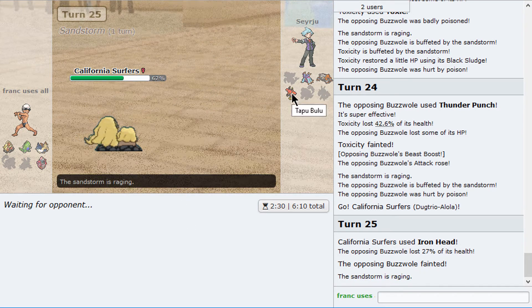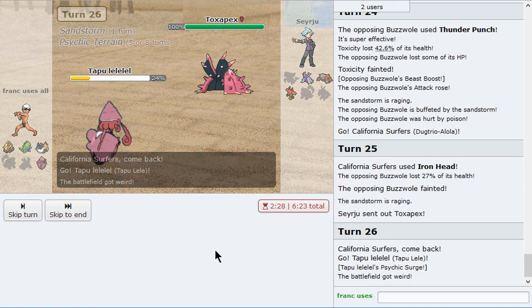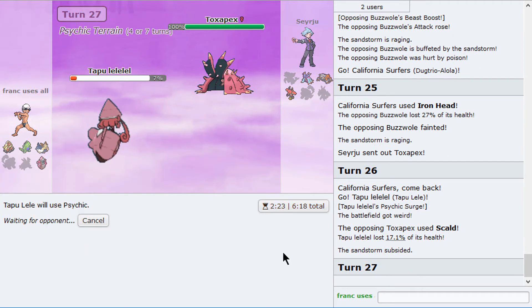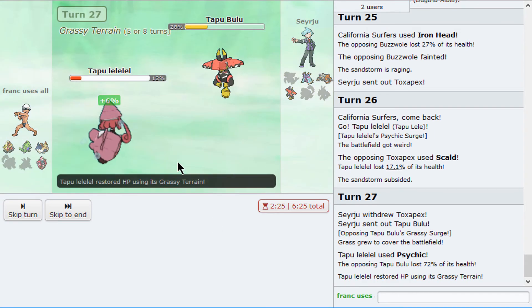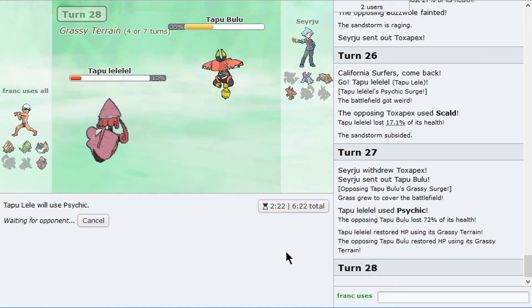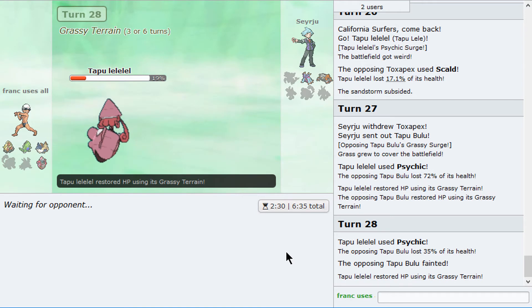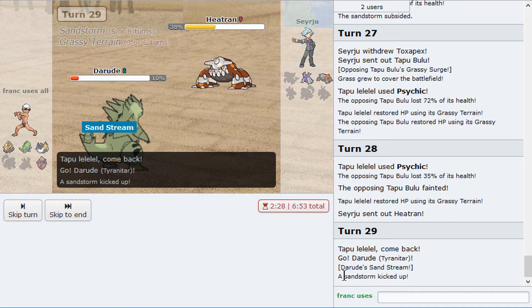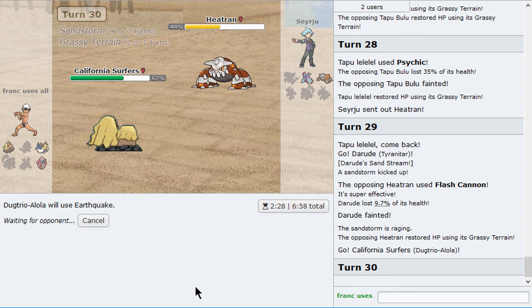We have one more turn of sand. Toxapex comes in — he's Protecting to ease the sand, or not. I was not expecting that. He has no switches. We can set up Swords Dance — that is so great. I think that's pretty much it. I can sack the T-Tar, resetting the sand while doing so. Keep this for Toxapex maybe. There goes the Heatran. Go back into Dugtrio — we should outspeed. Now we can just go for Earthquake. Nothing switches into it.